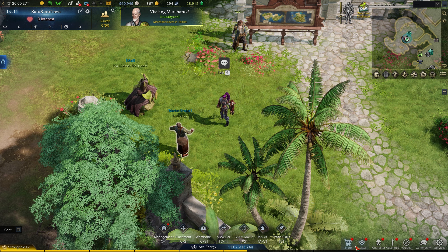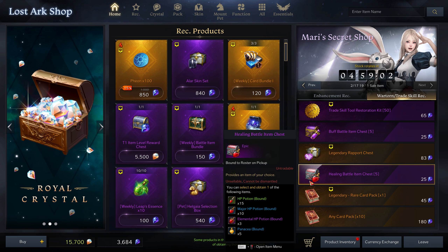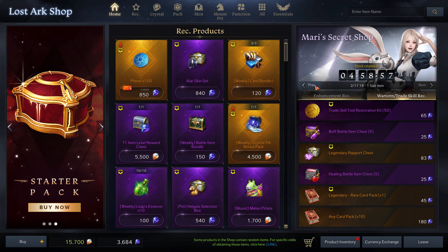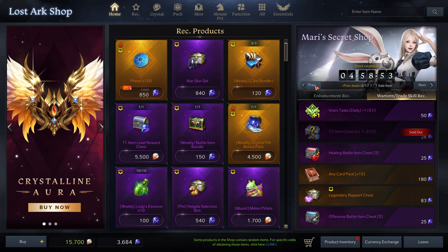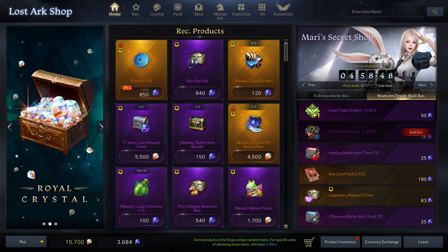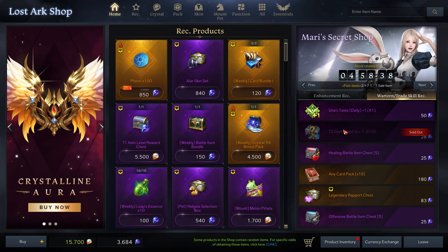What I did basically is I've always been checking Mari's secret shop, and I always check all the items to see if they bind to you or not, because I know there are some skins and stuff that don't. And the other day I saw these chests — these tier 2 gem chests. I bought it, so it's sold out, but it wasn't a bind item. It was tradable.